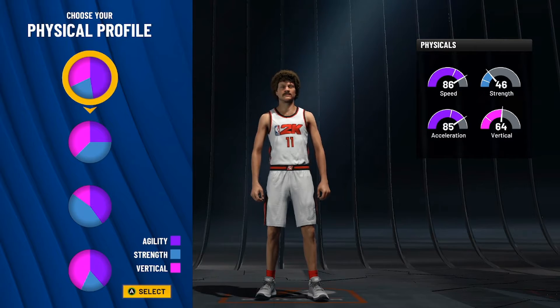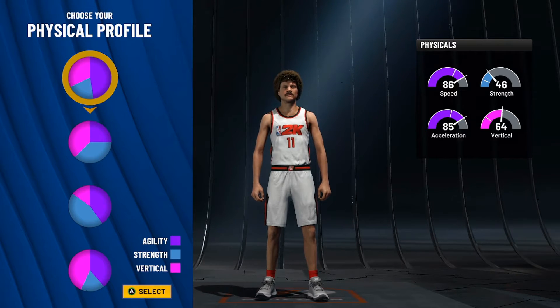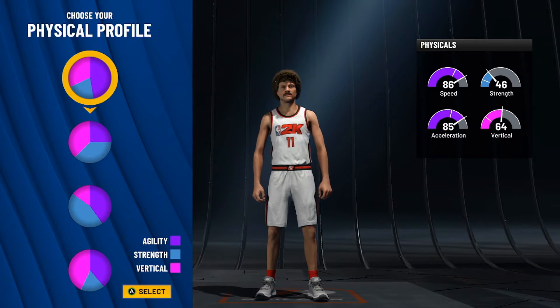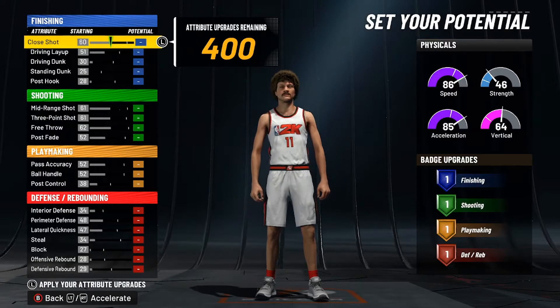For the physical profile we're going to be going with the very first one, so you're gonna get the most speed and acceleration. We all know Trey Young is not the strongest dude in the gym, so that is why we are not gonna be giving him that much strength at all. Alrighty, and here we have the attributes.